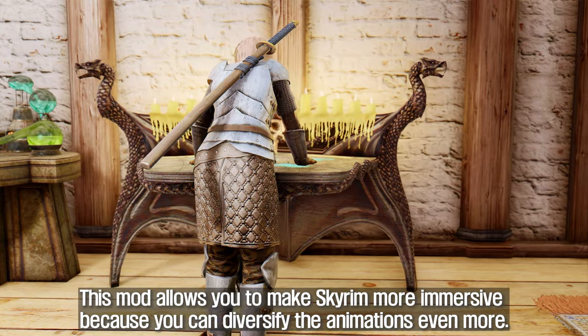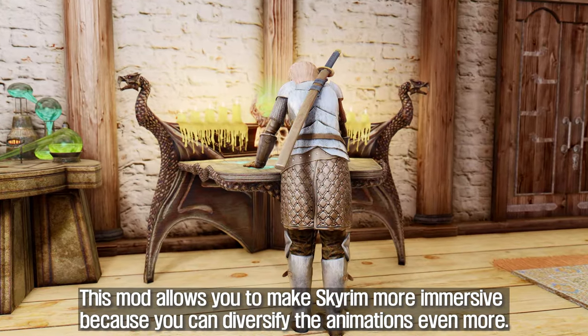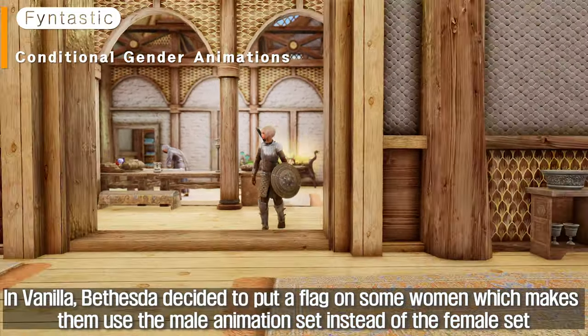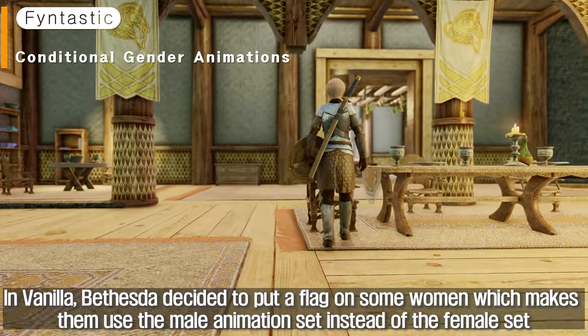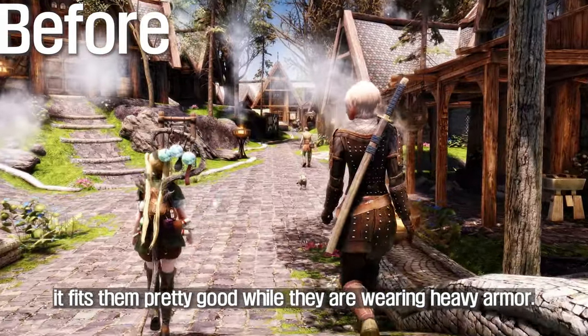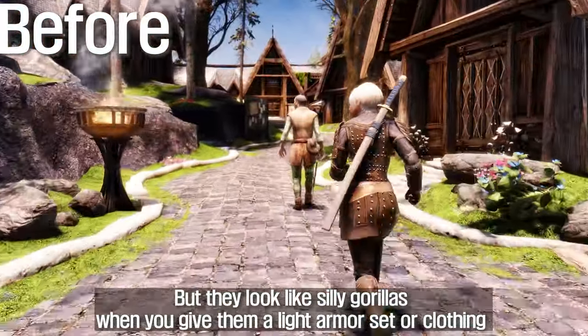This mod allows you to make Skyrim more immersive because you can diversify the animations even more. In vanilla, Bethesda decided to put a flag on some women which makes them use the male animation set instead of the female set. It fits them pretty well while they are wearing heavy armor, but they look like silly gorillas when you give them a light armor set or clothing.